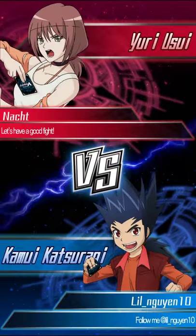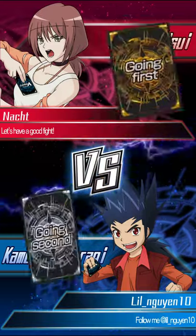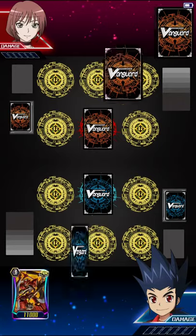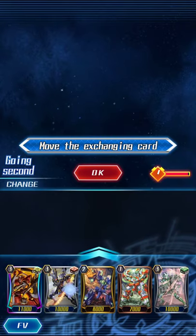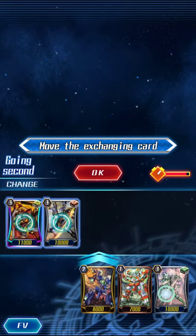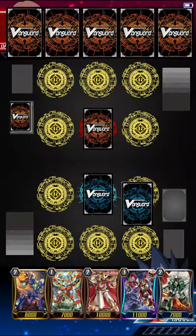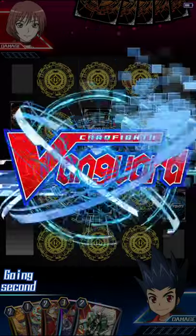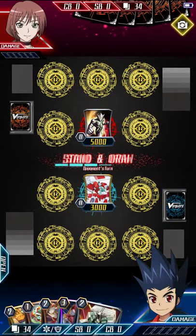Alright, so it looks like we're playing against a Dimension Police player. Nice, we get to attack first because we're going second. So how I mulligan cards is when I have a great one and a good grade two so I can go on the offense in the early game, and it's always good to have four or more risers so you can proc off Perfect Riser's ability.